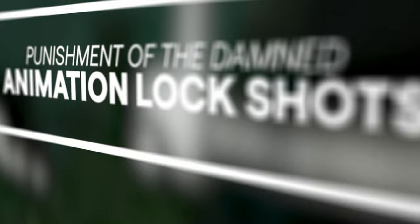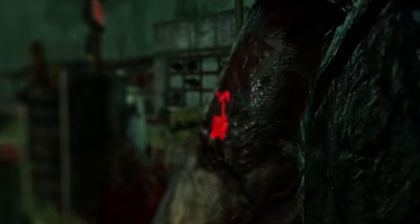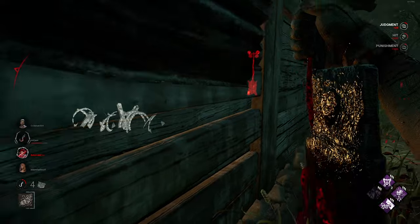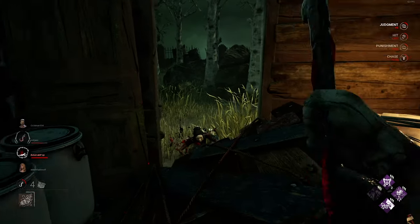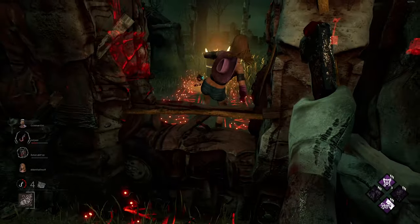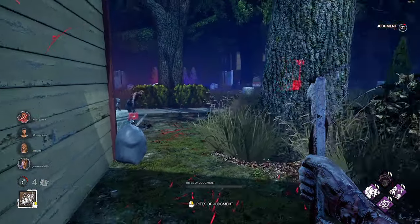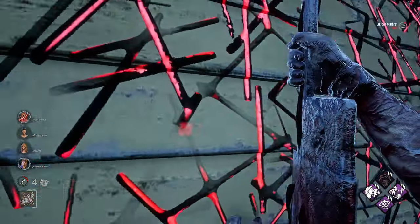When getting hits with Pyramid Head, his punishment can go through walls, pallets, and windows. At its most basic, use the attack to hit survivors locked into pallet throw or vault animations. This requires map knowledge, understanding of survivor pathing, great observation skills, and knowledge of the angles you're shooting. As you approach a tile or loop, you need to know the layout and have your blade in the ground ahead of time — if you don't have your blade ready, you'll take a shot that misses because the survivor already got out of the way.